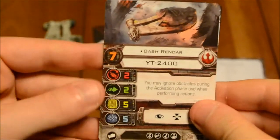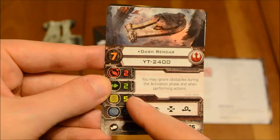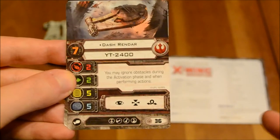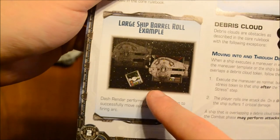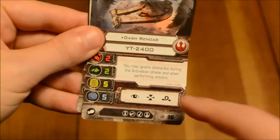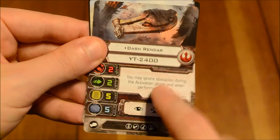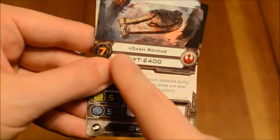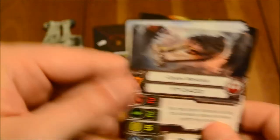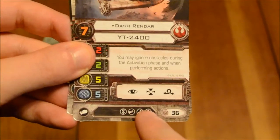On to the cards themselves. Dash Rendar and the YT-2400: Pilot Skill 7, and across the board we've got 2 attack and 2 agility, 5 hull and 5 shields. Actions are Focus, Target Lock, and Barrel Roll. Now, that is a new concept — this is a large ship, but it can actually perform a Barrel Roll. It's shown in the lower left-hand corner of the mini-guide. Basically you'll use the one template, put the long side flat against the base, and then move it as shown in the illustration. Getting back to the deck of cards, the Dash Rendar pilot ability: you may ignore obstacles during the activation phase and when performing an action. That's pretty powerful. It'll go hand-in-hand with another upgrade card I'll show you in a minute. Note that this is a unique pilot, so you cannot use this card again. Focus, Target Lock, Barrel Roll, and some upgrade slots. Total cost of 36 points.